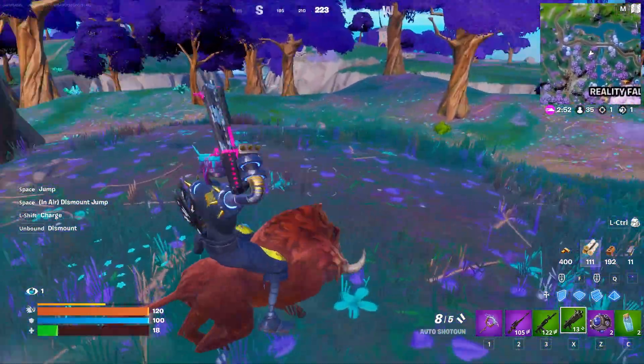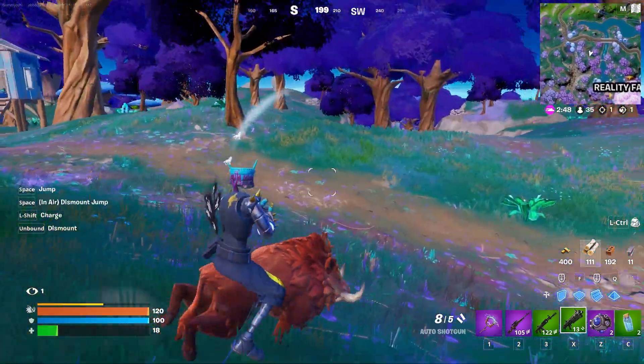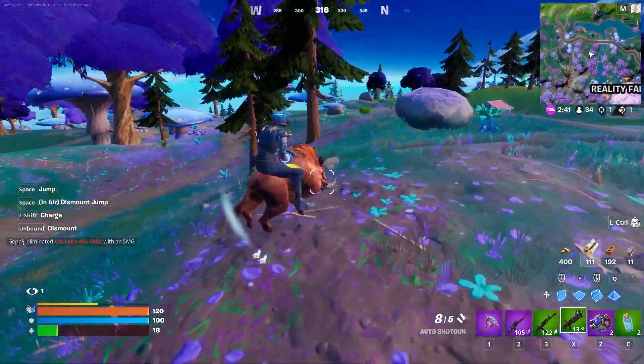What you're going to want to do is drop on down to the Reality Tree, because around this area there are so many animal spawns. As you guys can see right here, I've already tamed one of these animals, and it's a boar, because I found one just walking around randomly.